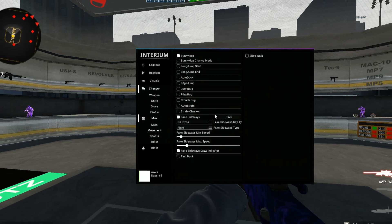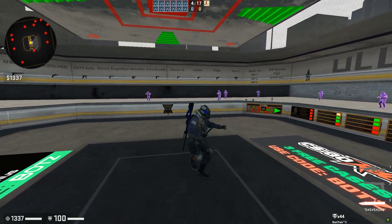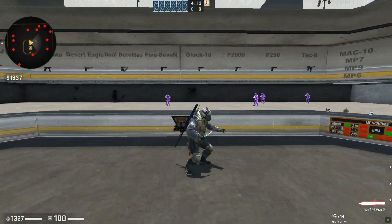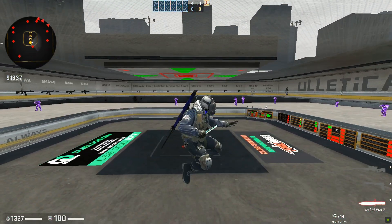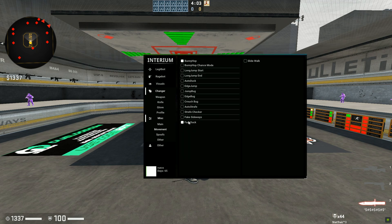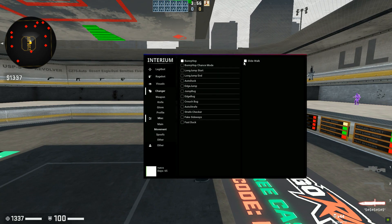You can customize the settings for Jumper Bug, Edge Bug, Crouch Bug, Auto Strafe — with lots of options and a strafe checker. You have Fake Side — if I hold Tab it'll show that I'm looking to the left but I'm actually looking to the right, so if I'm bhopping that looks really sick to others and appears legit. You can change the speed of it as well. You can do Fast Duck and Slide Walk.